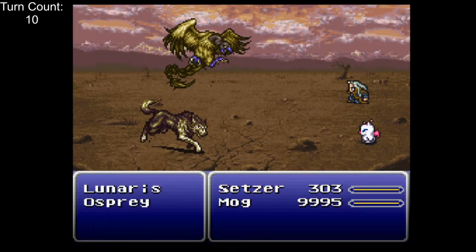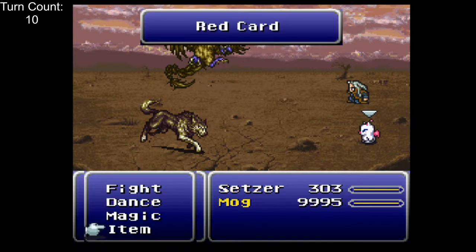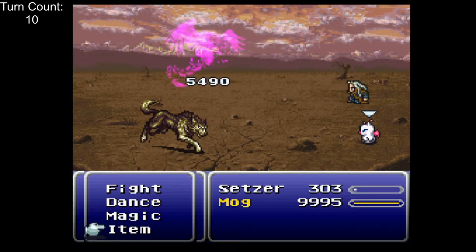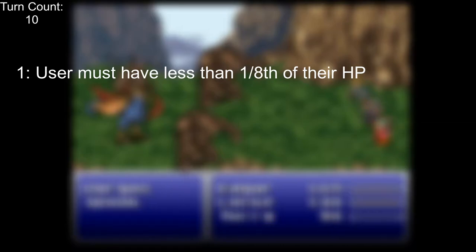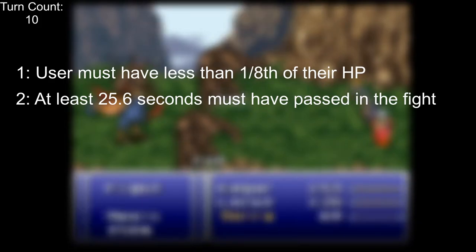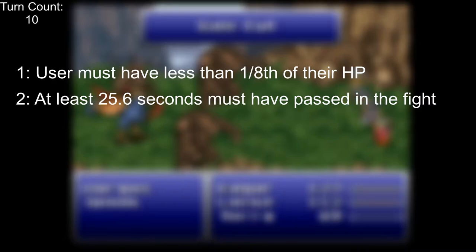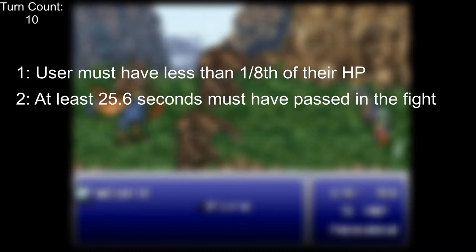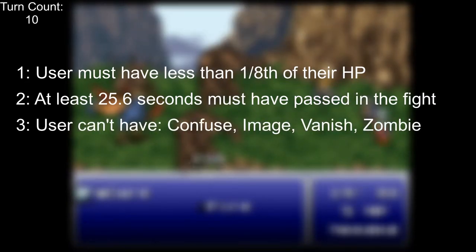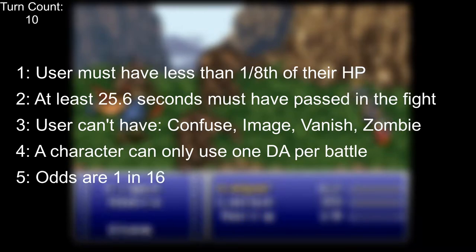Against Vargas, it's time to bust out the Desperation Attack strategy. Each character has a unique, obnoxiously powerful attack that occasionally replaces a normal fight command — this is called a Desperation Attack, or DA for short. For this to happen, a bunch of conditions must be met: the character must be in near-fatal status with less than 1/8 of their HP remaining; at least 25.6 seconds must have passed in the current fight; the character can't have certain status effects; the character can't have already used a DA in the current fight; and even with all conditions met, there's still only a 1 in 16 chance that the attack is a DA. This is the part that makes it really painful to abuse.